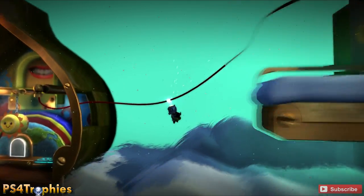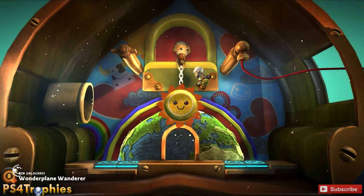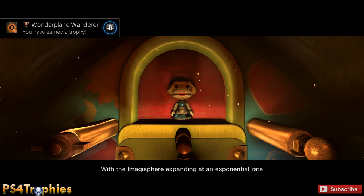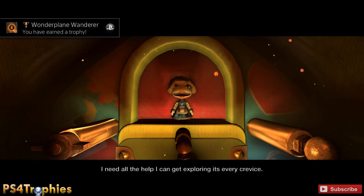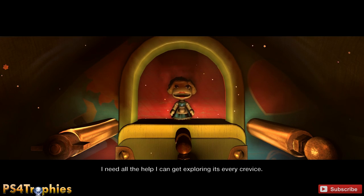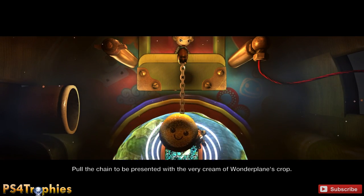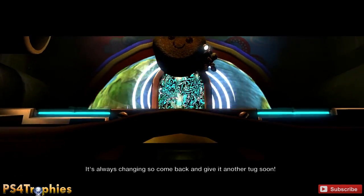It'll take you to a secret hidden area. This area will allow you to pull the chain here, and it'll pull up a random Team Picks community level for you to play if you want, and you will also get the trophy. Don't forget while you're here to go ahead and go through the left little pipe there.